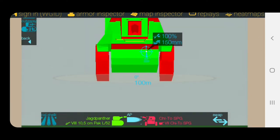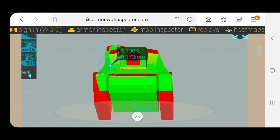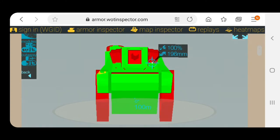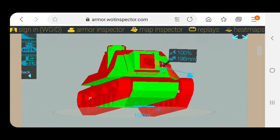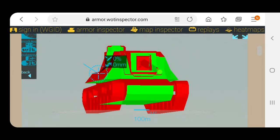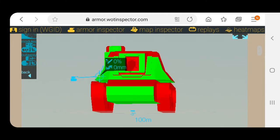When you're up against the JagdPanther, you should try to wiggle on the ridge so you can get a lucky bounce. You can sidescrape a bit but it's not really advised — the side armor isn't great. Let's go and look at the actual games.